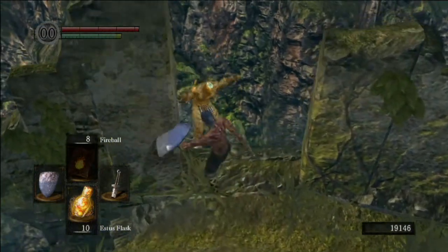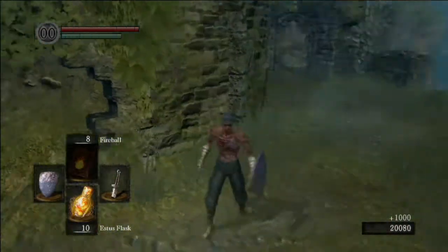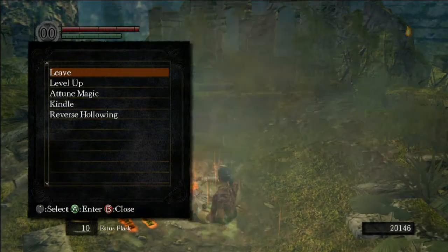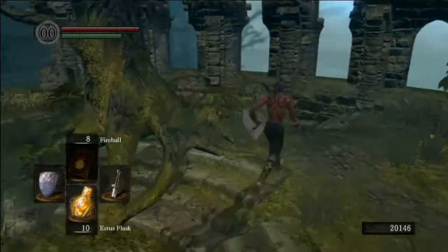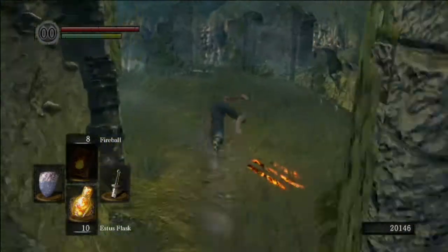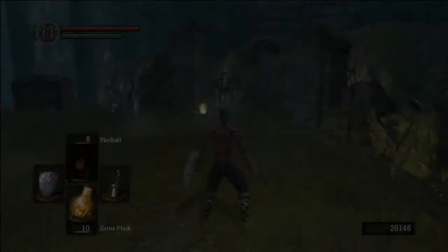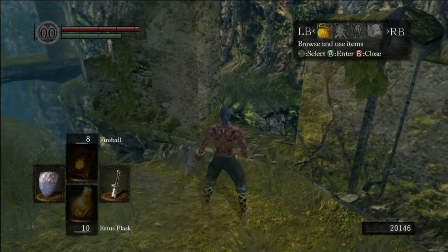There we go, nearly — one more — and there he's gone. Now once you've done that you back out of the game, go back to the main menu, because the item doesn't appear straight away doing it this way. You can check by resting at the bonfire but it's not there this time, so I have to back out of the game and then load back in — and there it is. The item has dropped: 5 humanity and the Ring of Favour and Protection.